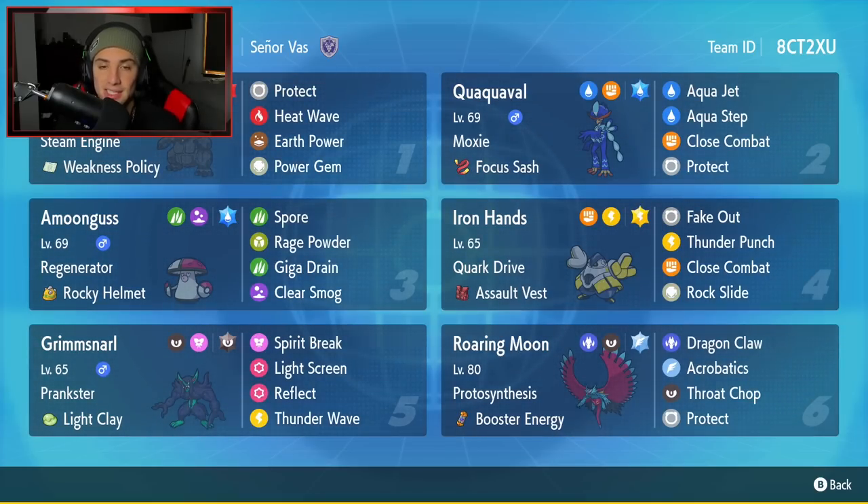The fourth Pokemon is Iron Hands, which is looking really good. Its stats resemble Hariyama — pretty bulky and hits like a truck. On top of that it learns Fake Out, which is a top tier move in doubles. Its ability is Quark Drive, we gave it the Assault Vest to make it bulkier. Its moves are Fake Out, Thunder Punch, Close Combat, and Rock Slide. Fifth is Grimmsnarl — from day one I said this Pokemon is going to be top tier support. It's got Prankster, Light Screen, Reflect, and Thunder Wave.